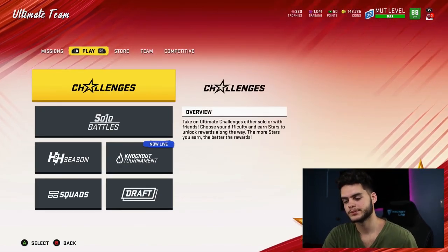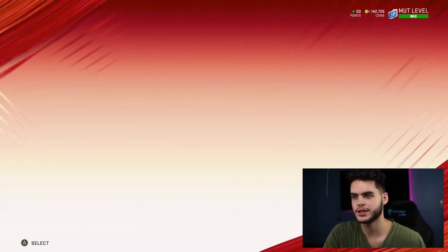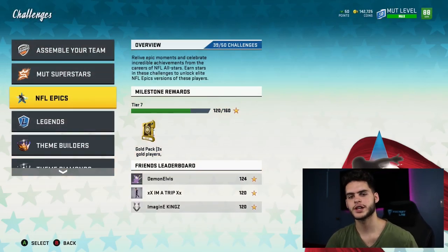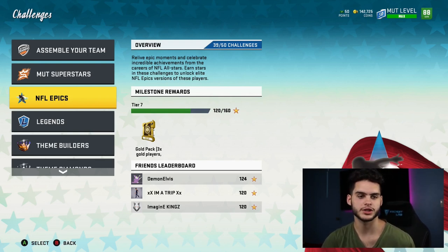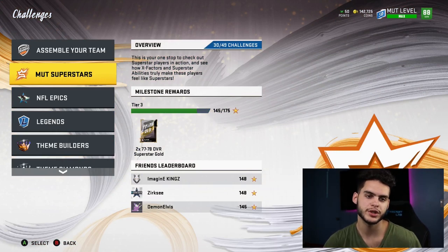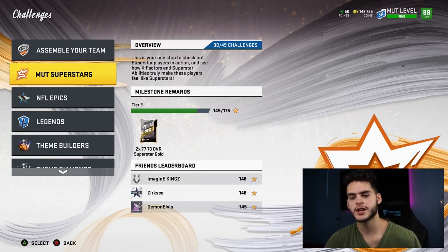Starting off, if you're new to the game: first you want to come over to NFL Epics and get your 120 stars. The 120 stars gets you Baker Mayfield and Deacon Jones. Make sure to check milestones within the solo challenges. Then for the superstar pick, most people are going to take Marshall Lattimore over JuJu Smith-Schuster because Lattimore has like an 87 speed. So you now have a quarterback, a right end, and a cornerback.